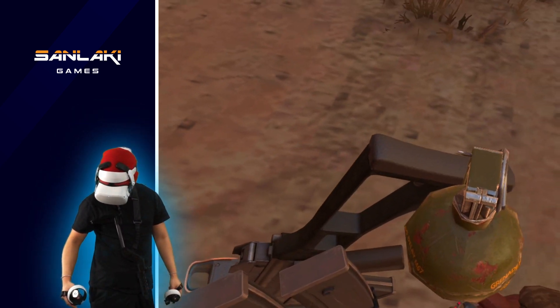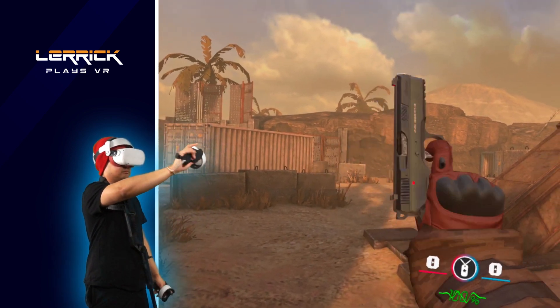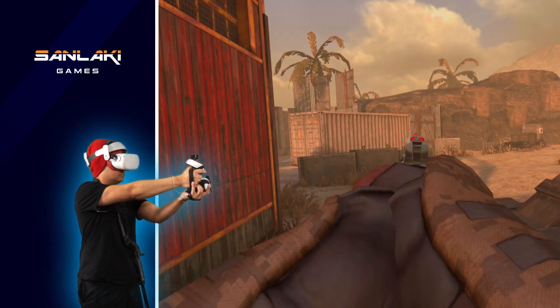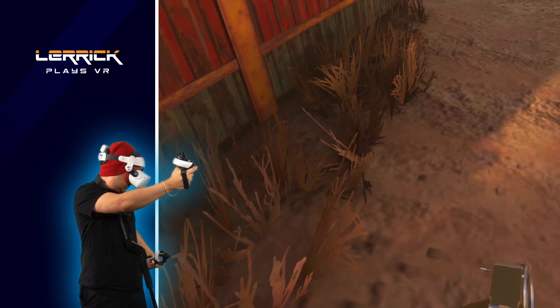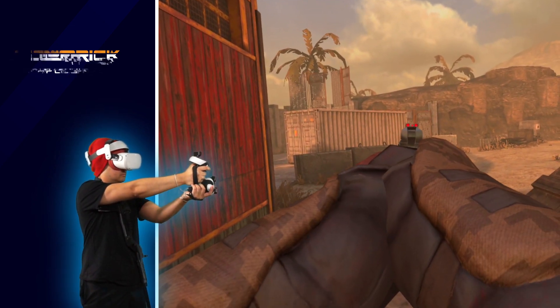Next, let me show you how to use pistols. You can grab the pistol which is located on your side, then use your other hand to stabilize. To reload, you need to click button B to release the magazine, then replace it with a fresh one on your side pouch.